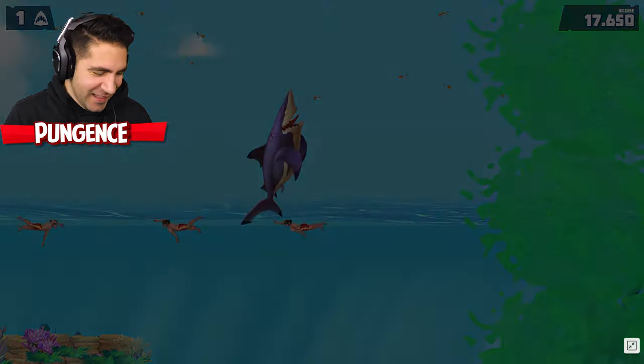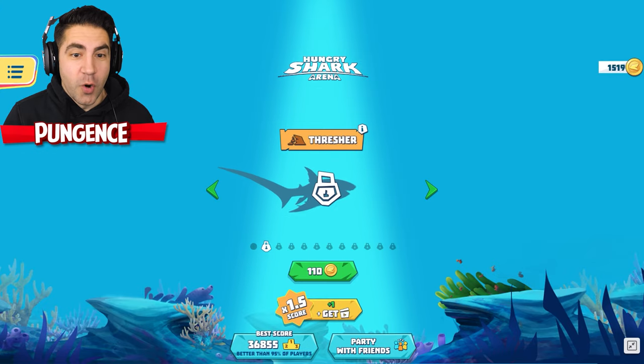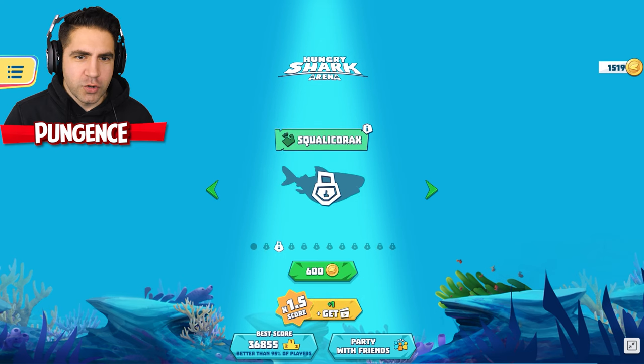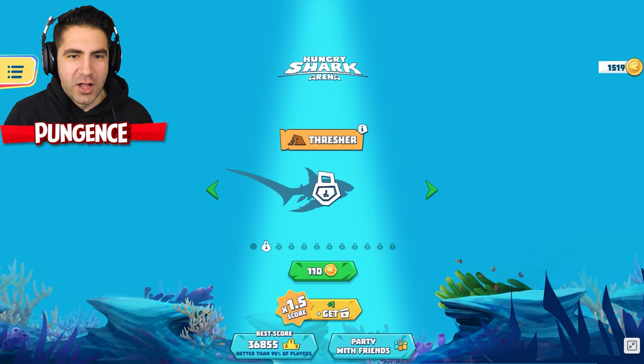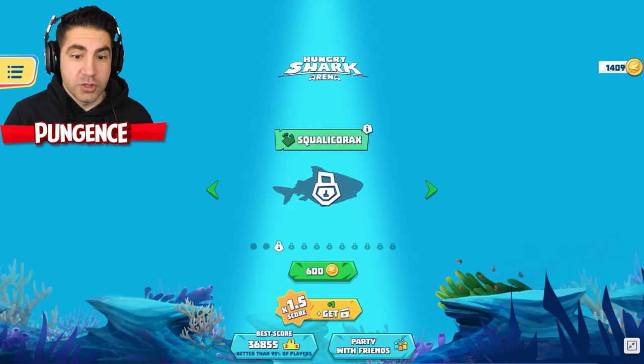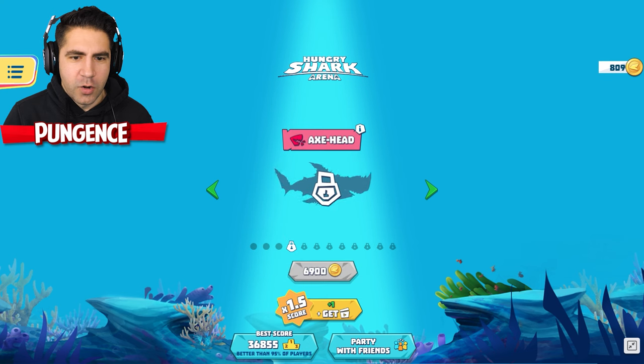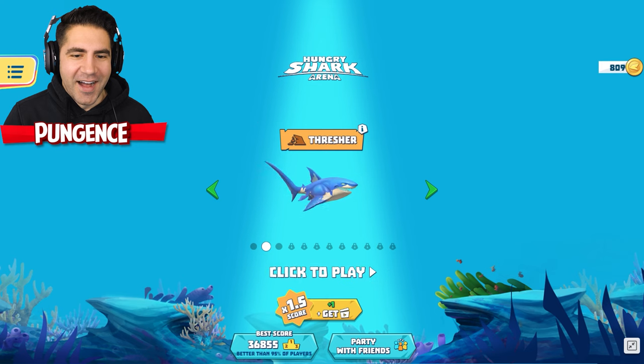You can watch an ad to double your coins. They got to pay the bills — these people are working hard. So we could get the Thresher, we could get the Squalicorex. Let's get the Thresher — oh, that's a cool guy, he's a Hunter. What about the next one? Squalicorex — let's get it. That's a crazy looking guy. Axe Head is 6,900 coins. Let's try the Thresher and see if we can get a full game.